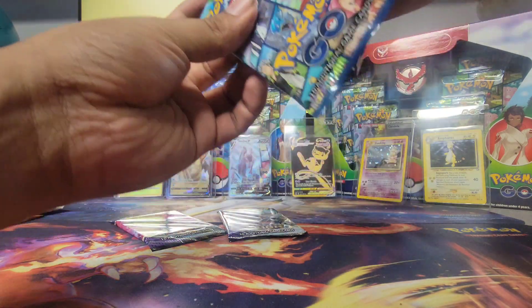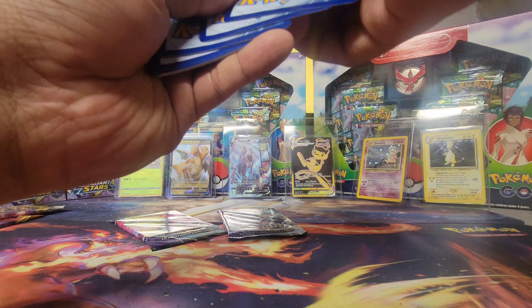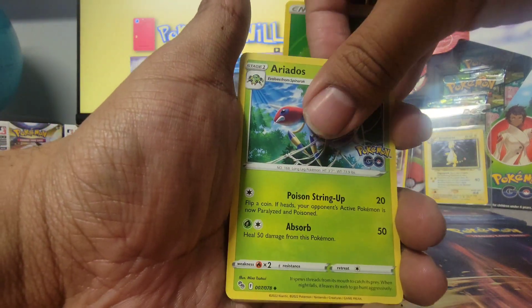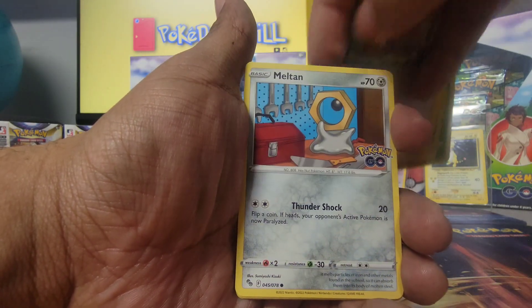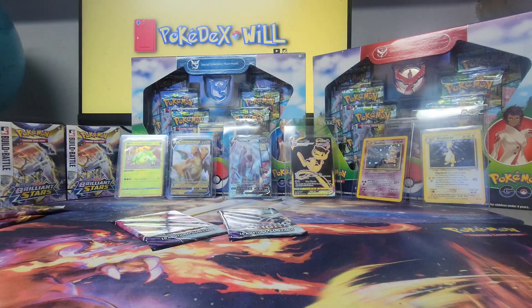All right, last pack from the box. Hoping we at least get a third hit — a 50% rate, that's all I'm asking for. Ariados, Blanche, Steelix, Squirtle, Pidove, Meltan, Charmander, Aipom, Tranquill, and Zapdos — non-Dittos. Unfortunately no 50% hit rate there, moving on to Chilling Reign.